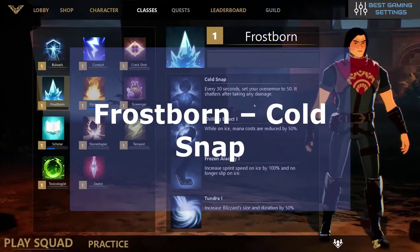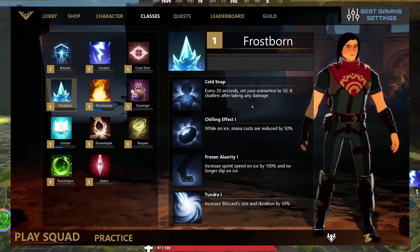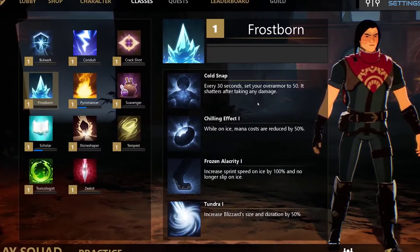The fourth one is Forcebound Cold Snap. Every 30 seconds your over-armor is set to 50, but it is destroyed when taking any damage. So it can be helpful in protecting you from heavy speed spells.